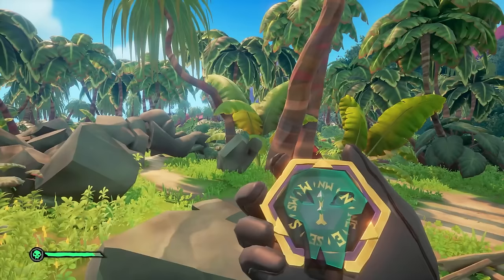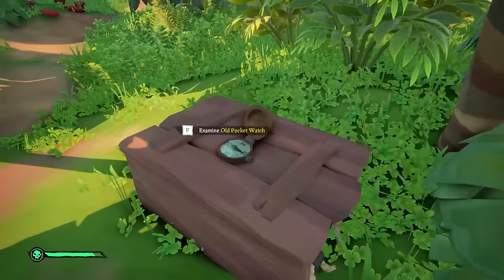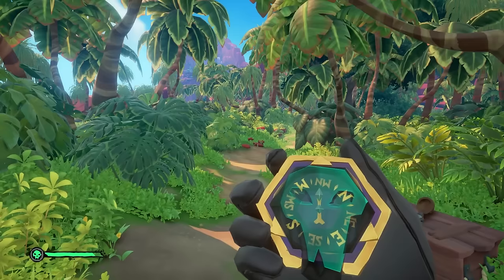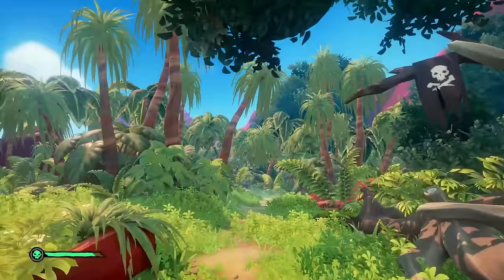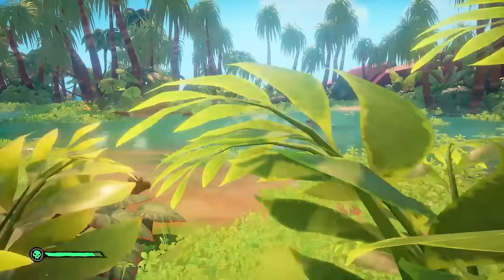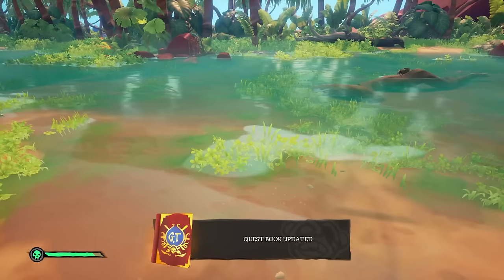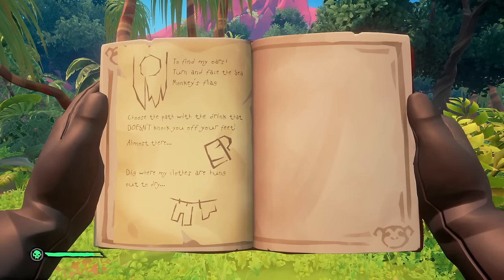Directly opposite the pocket watch there is a Herman's note on the floor — go ahead and read this for the commendation. Then pull out your compass, head northwest down the road past the pirate flag, take a shortcut over the right side and you'll see a big pond. This is where Herman's rowboat quest guides us — find the boot and reach inside it. This will update your quest book with three or four possible dig locations.